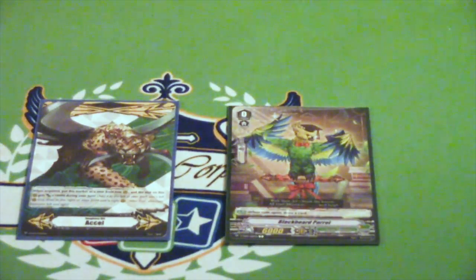Hey everybody, welcome back to Nexus Core. Thank you, Sophie. So today I have for you a standard Great Nature deck profile, the clan I care most about, which is why my cat is probably going to be walking in and out of frame, because I let her, and she is the queen.